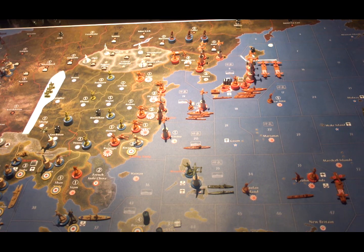In C-Zone 6 outside of Japan, there are 2 fully loaded carriers with a fighter and a tactical bomber on each. There's a battleship, a cruiser, 2 destroyers, and a submarine.